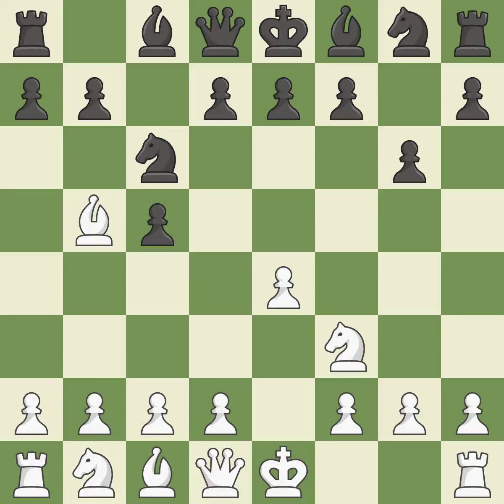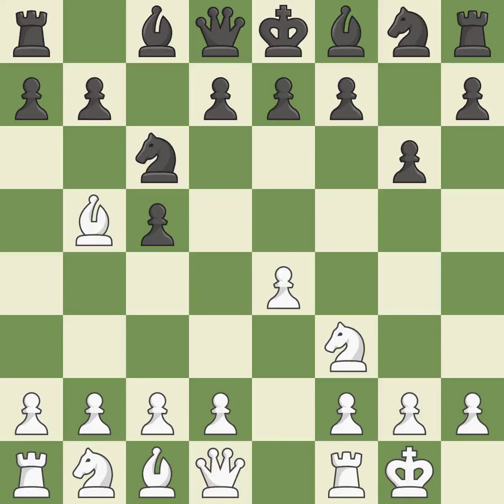The dark-squared bishop is getting ready to be fianchettoed to g7, where it will sit on the long diagonal. Castling gets the king out of the center and activates the rook. The fianchetto move Bg7 places the bishop on the long diagonal.